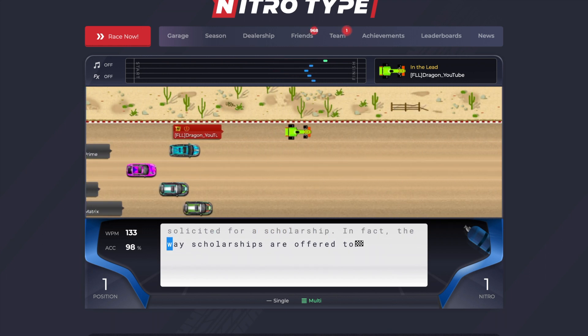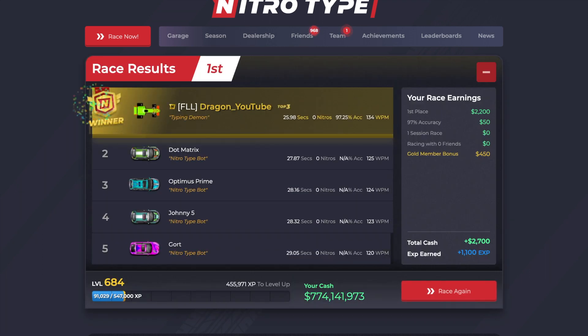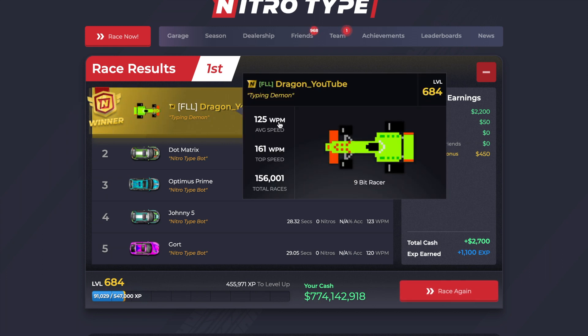As you can see, we are almost done with this race — the first race with the 9-bit racer. And funny enough, this actually was the 156,001st race, as you can see right there.